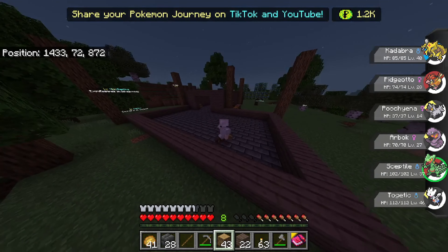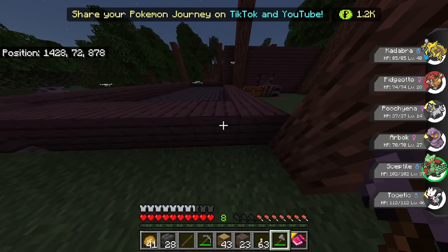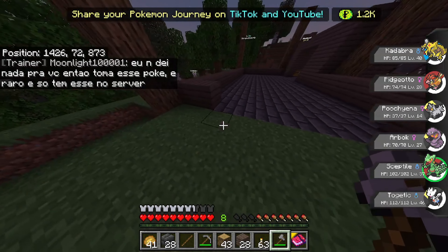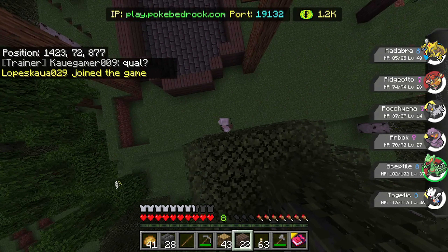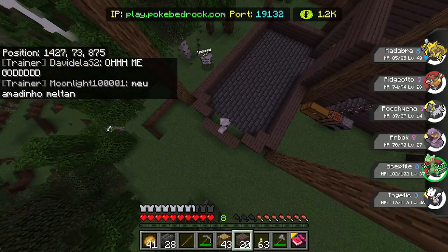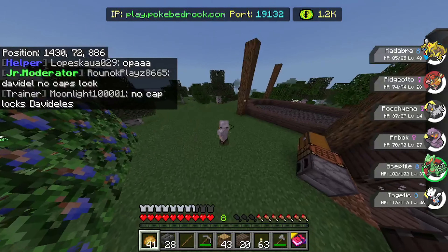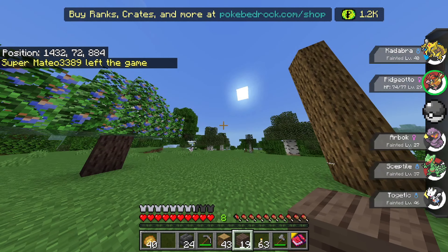Alright, so now we got the frame of it. It doesn't look bad at all. I'm gonna bring this out a couple blocks, extend this so I have a nice window thing. Yeah, like that — that looks nice, I like that. I'm gonna put a big window right here. Only problem with that is I have no sand, which means no glass. I'm gonna go get some sand.